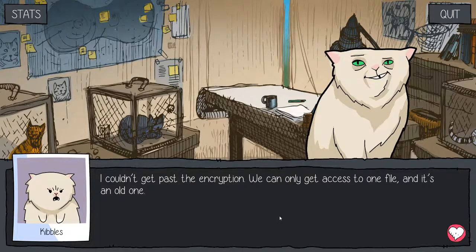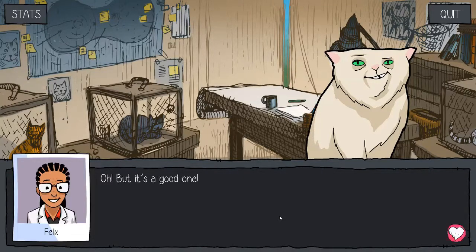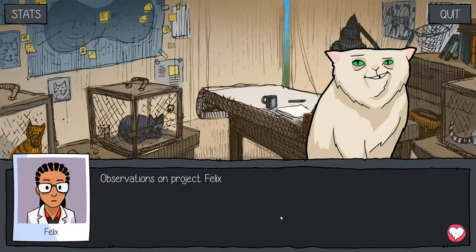Couldn't get past the encryption. We can only get access to one file and it's an old one. I look at what he's referring to. But it's a good one. What does it say? I read the document out loud. Observations on Project Felix. Me? I'm Felix.